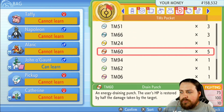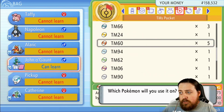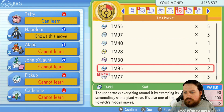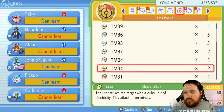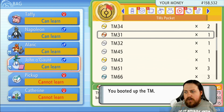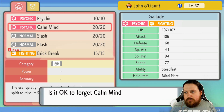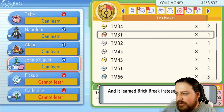I wonder — let me double check — we can teach it Drain Punch. Yes, we can teach it Drain Punch. Let me see if that is the Fighting-type move I want to teach it. Knock Smash is not that great. We'll go ahead and give it Brick Break. For right now, we'll get rid of Calm Mind — I did like the idea of a Special Defense boost move, but Calm Mind's not that great.